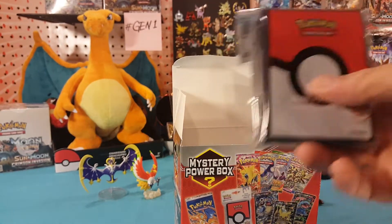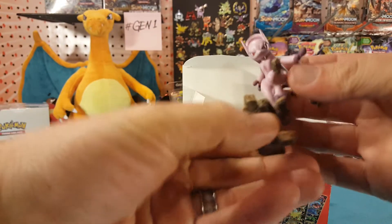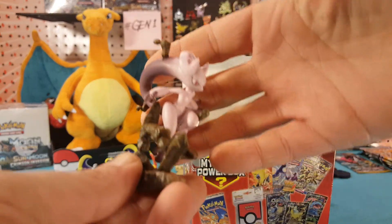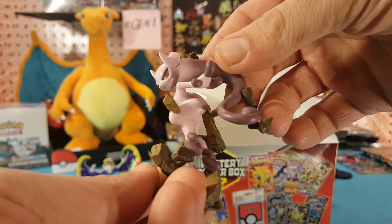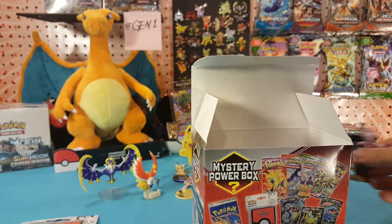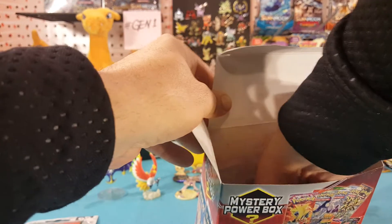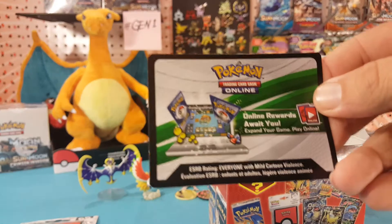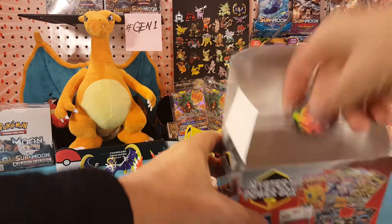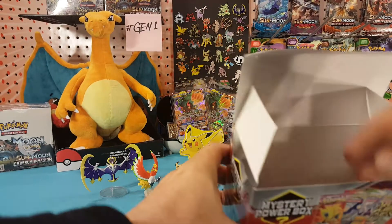We have our pack of sleeves. We have the Mewtwo Y figure — which, as you recall in a previous pack battle video between myself and Mamasindifer, I don't have the Y version but Mamasindifer does — and then a code card, a Pikachu coin, and our packs.